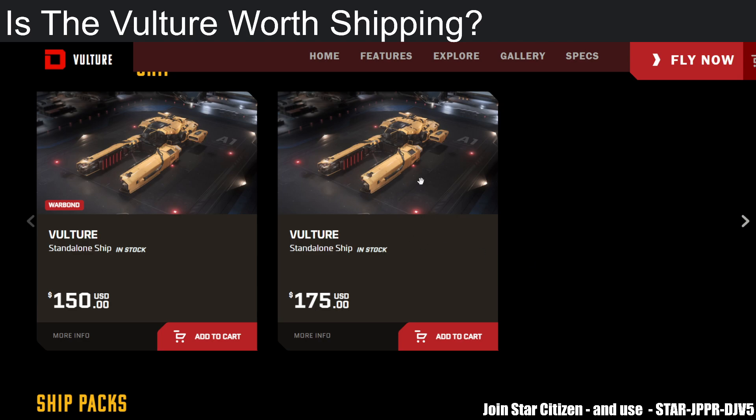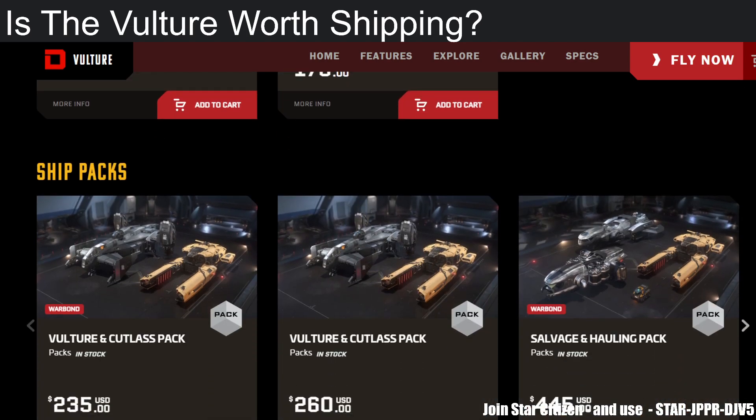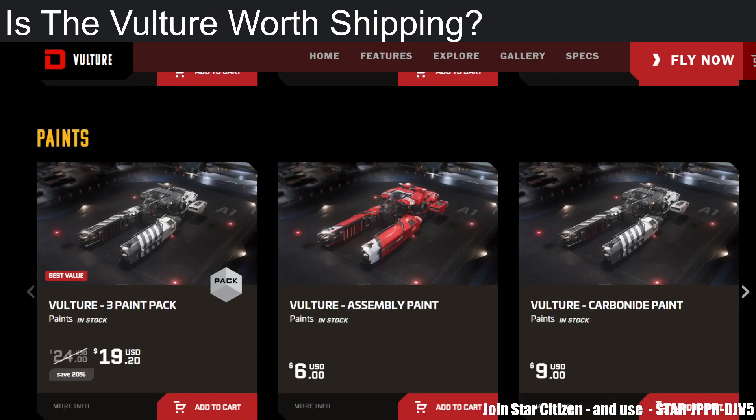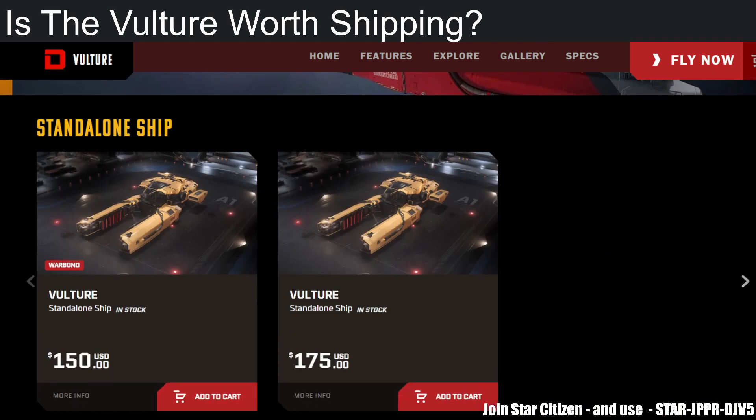Some people report tens of thousands per salvage run, and some people report upwards of 100k depending on how efficient you are and how much teamwork you have. That's why a lot of people will combo the Vulture with a Cutlass Black, a Freelancer Max, or anything with hauling capacity. I've seen some organizations running a large-scale salvaging fleet that utilizes Vultures and Caterpillars — not the Reclaimer — and that's quite something to behold. There's nothing else I can say: if you want to go into salvaging, this is the cheapest ship out there.